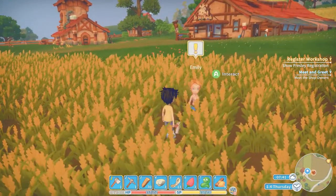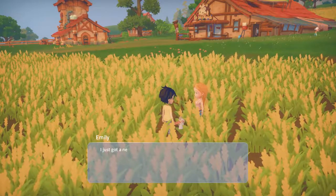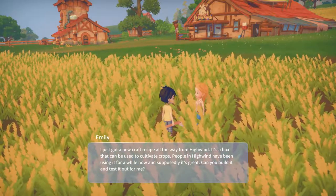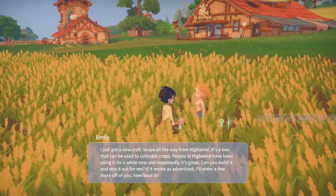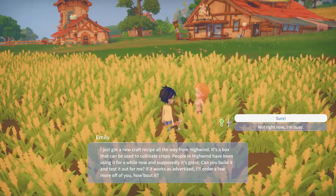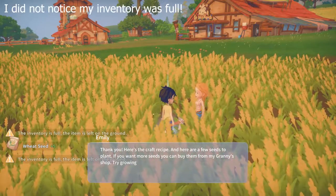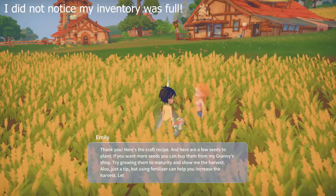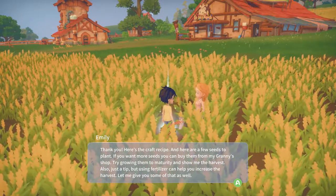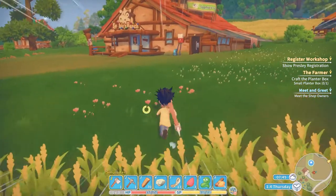Let's talk to Emily. 'Hey neighbor, do you have a minute? I just got a new craft recipe all the way from Highwind - it's a box that you can use to cultivate crops. People in Highwind have been using it for a while and supposedly it's great. Can you build it and test it for me? If it works as advertised I'll order a few more.' Yes, absolutely! I learned a craft recipe. 'Here's the recipe and here are some seeds. You can buy more seeds from Granny's shop. Using fertilizer can help increase the harvest.' She's a nice lady!